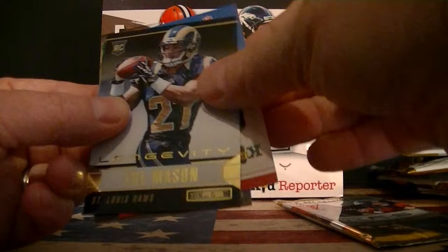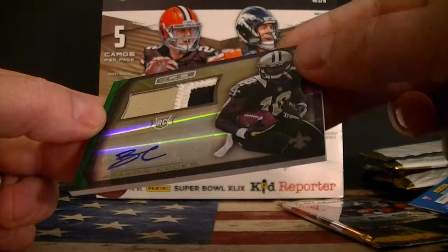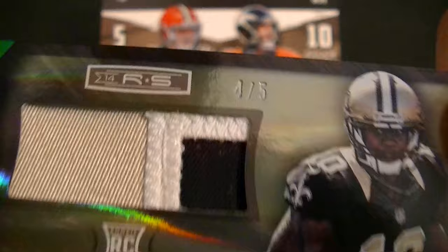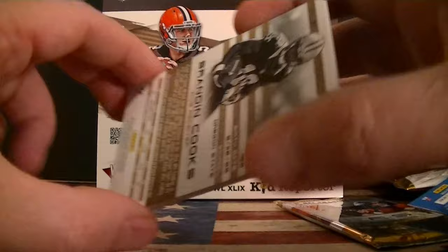Stafford, Jennings, Rolfo, Trey Mason. And the final hit — that's an autograph. Autograph patch. Number 4 out of 5. Brandon Cooks RPA. Very nice. Four out of 5. Two cards numbered to 5 — the green parallels. Definitely saved the best hit for last. Awesome. Very cool.